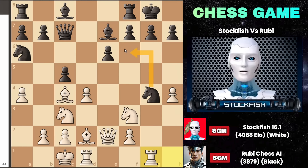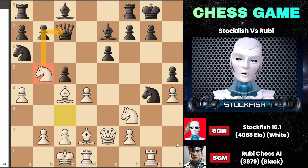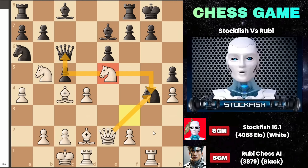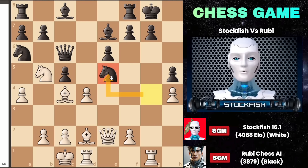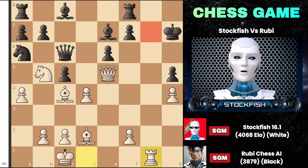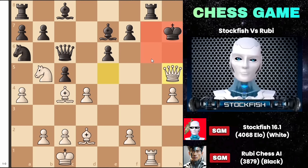Some may be tempted to play pawn to h5 to protect the knight, but that move meets knight to b5, attacking the queen. As the queen moves, another knight lands on e5, attacking the knight on g4 and the knight on f6 simultaneously. Capturing the knight on e5 would create a disastrous position. Once again, I can sacrifice my rook on g7. After you capture it, I can play queen takes e5, leaving your king in a vulnerable position, unable to move freely. If king h7 happens, rook to g1 brings a checkmating threat in one move. If you try to protect that square, I can still checkmate by capturing the pawn on h5, resulting in a 200 elo rated checkmate.